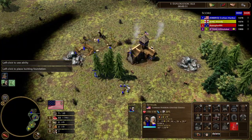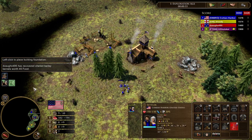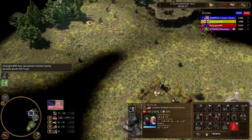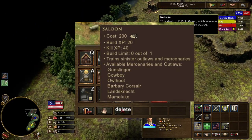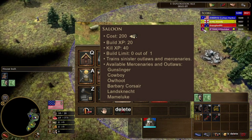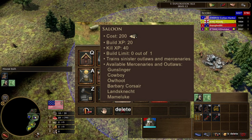To start the strategy, collect your first food crate and queue one villager. As soon as that villager is queued, we need to find out whether or not we can perform the strategy. Select a settler and hover your mouse over the saloon button. The details that pop up for the saloon actually tell you what mercenaries are available at the saloon before you build it. I know several of you watching are mind blown at this revelation right now, as almost nobody knows this.